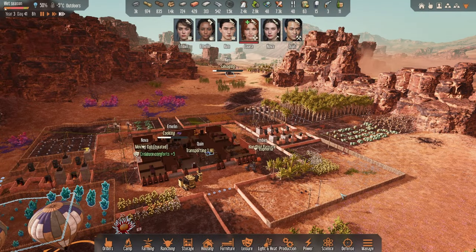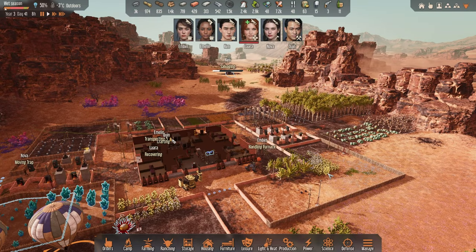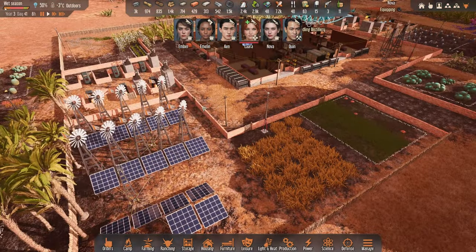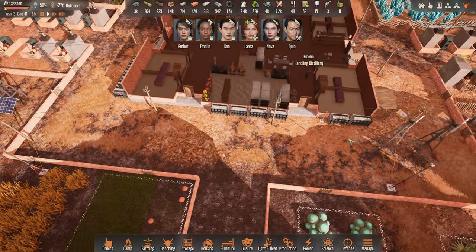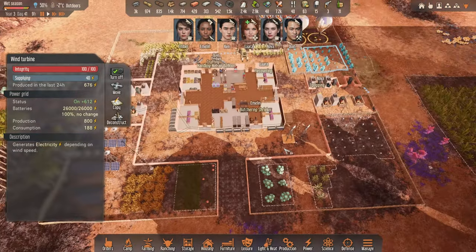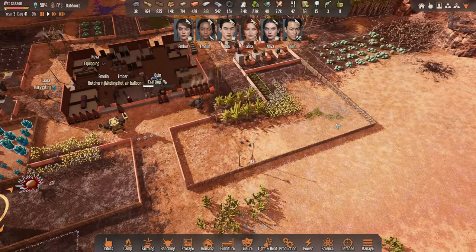Hello there and welcome back to another episode of Stranded Alien Dawn. In the previous one, we constructed this lovely little wind park over here. Some of them were moved between episodes, so we had a few solar panels and wind turbines right in front of our house, but now it's nice and empty. We are pretty much ready to start building up this zone over here.